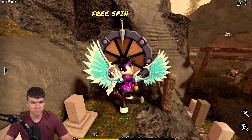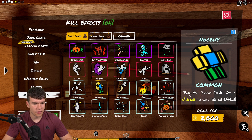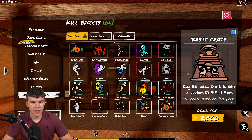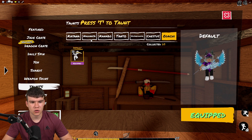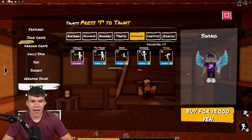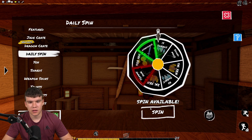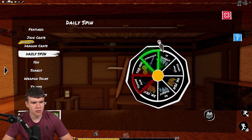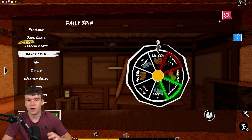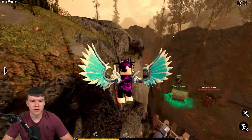Let's quickly claim these playtime rewards — I'll take that yen. Now let's spin the wheel. We've got so much yen at the moment, it's crazy — we have 15,000. We can definitely buy some pretty good stuff. Unfortunately the mythic crate costs Robux, but we can essentially buy anything else in this shop right now. Let's spin the wheel again — looks like I got 2,000 yen, bringing us to 17,000. I'll take it!